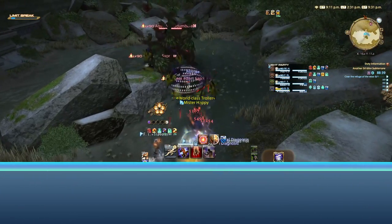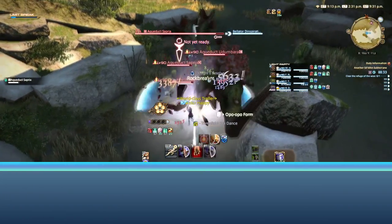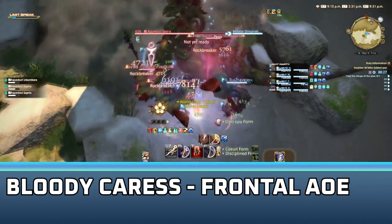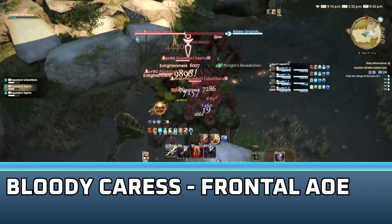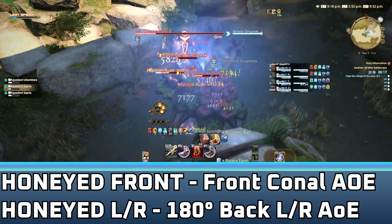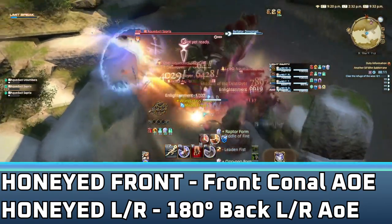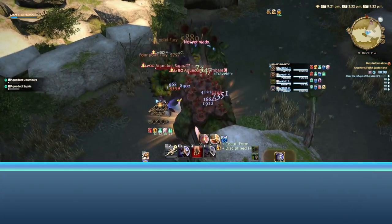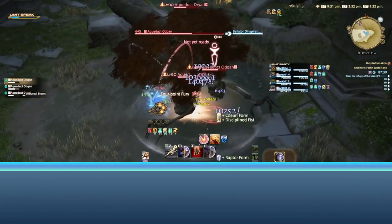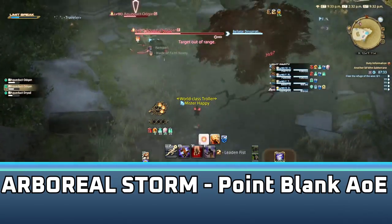Once those two are dealt with, we have two trash packs to contend with before the boss door will open. The west pack has two Sapriyas and an Udumbara. The Sapriyas do a large forward conal AoE called Bloody Caress to avoid — try to keep them facing away from the party if you're the tank. The Udumbara has three large AoEs: Honeyed Front does a large conal AoE in front of it, Honeyed Left does a 180 degree AoE to the back left, and Honeyed Right does a 180 degree AoE to the back right. The east trash pack has two Odd Cons and a Dryad. They mostly fire targeted AoEs at everyone, but the Dryad has a large point-blank AoE called Arboreal Storm — when you see it casting, just get way out of range.